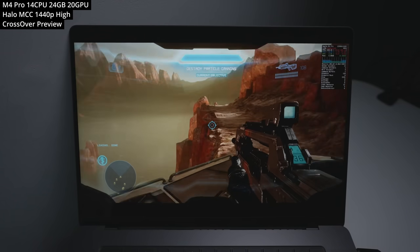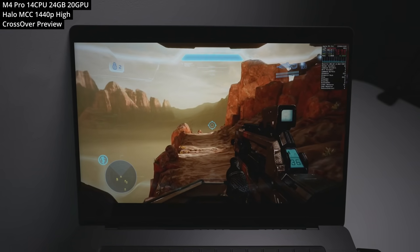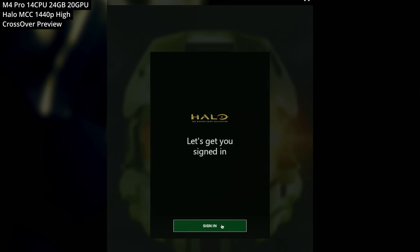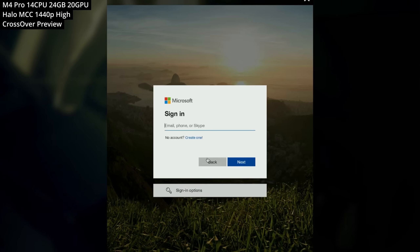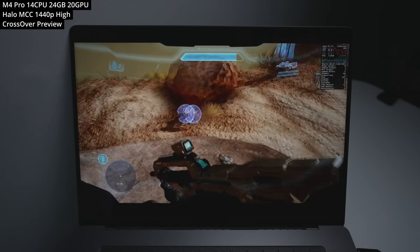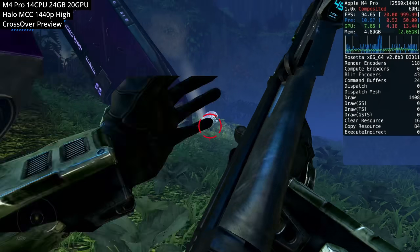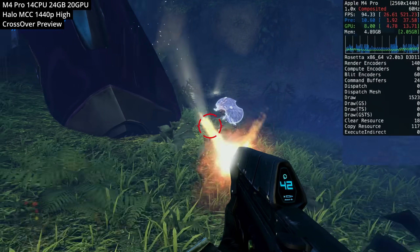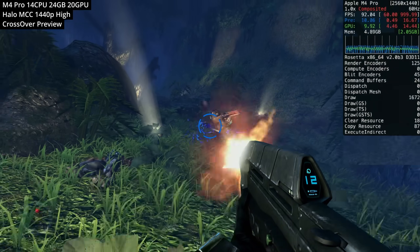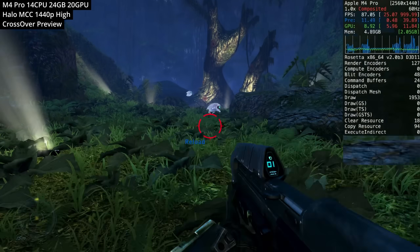Next is Halo 4, part of the Master Chief Collection — a Windows-only game run through CrossOver. Online multiplayer isn't available due to the anti-cheat implementation, but the single-player campaigns work fine and non-competitive online play is also available. There are multiple games in the collection; here I'm playing Halo Combat Evolved with enhanced graphics, running at 1440p on the enhanced high graphics preset and easily getting over 80 FPS.